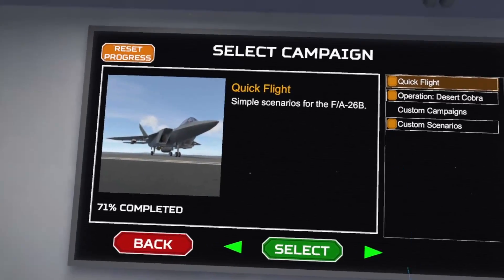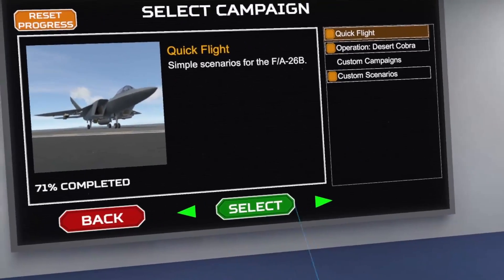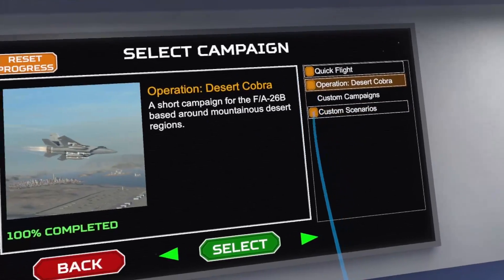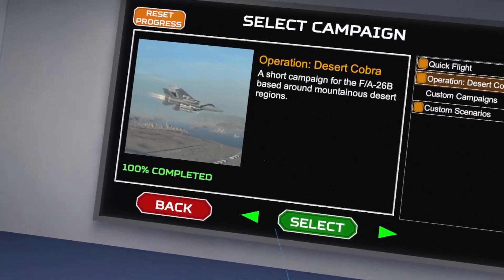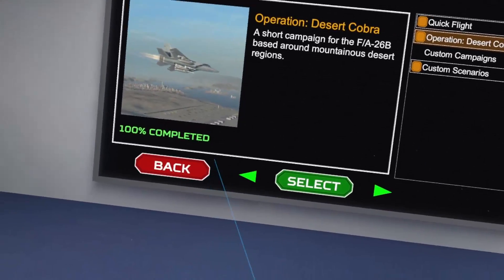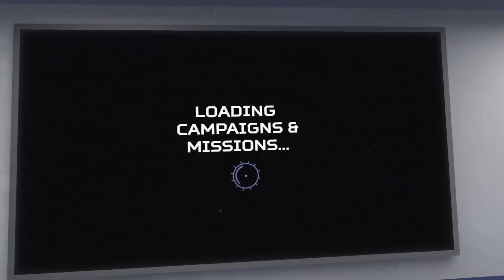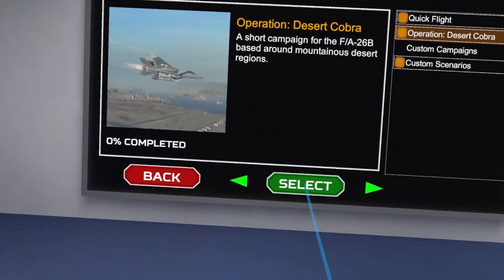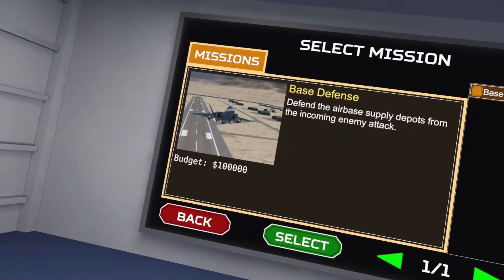We're not going to go through any of the quick flight missions — they're just short combat missions with no story. We're going to go straight through Operation Desert Cobra, a short campaign for the FA-26B set in mountainous desert regions. I'm resetting my progress and starting from the beginning. Mission one: Base Defense.